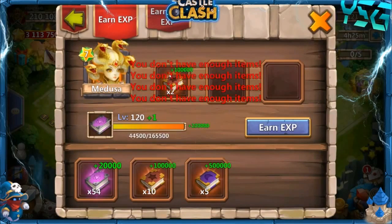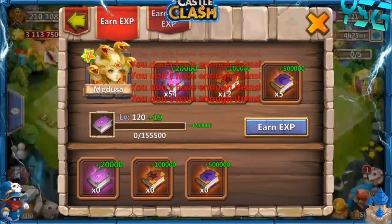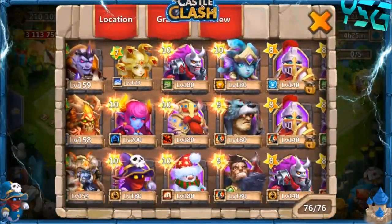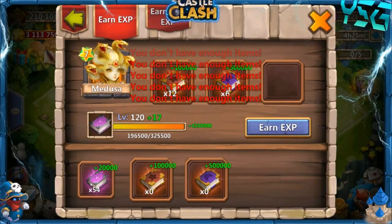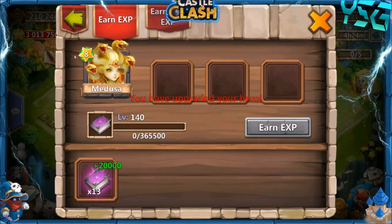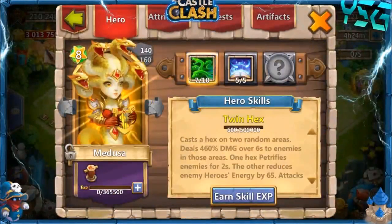We're going to keep going until I'm out of books, which is actually going to be right here. I don't have enough books — actually I will if I claim this right here. We're going to leave her at 140 uncapped, and I'll probably be sweeping her up the next couple of days until she hits 160. Level limit reached just barely. So there we go — 140 uncapped, eight stars. 4,900 attack, so we definitely hit our attack goal. And we have 62,000 health, so we definitely doubled her health and upgraded her attack a ton.